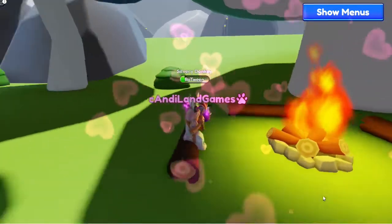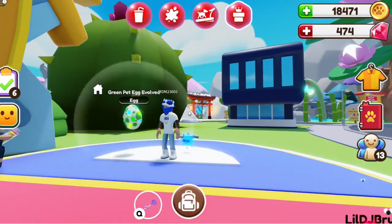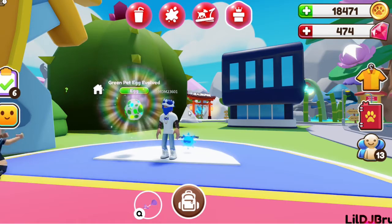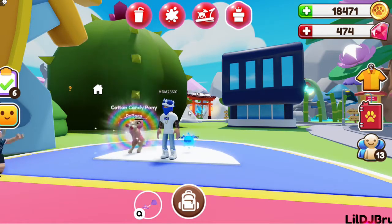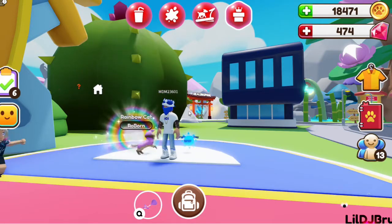We are going to start with some evolved egg hatching. Up first is Andy with just a few evolved eggs, and then we will have Bree. It is really difficult to get everyone online at the same time anymore, so sometimes we have to kind of split our battles up.